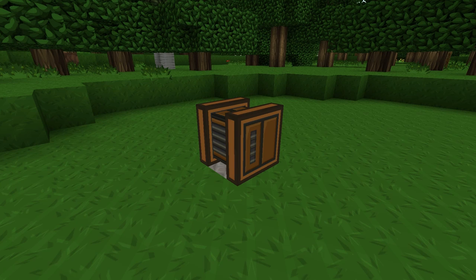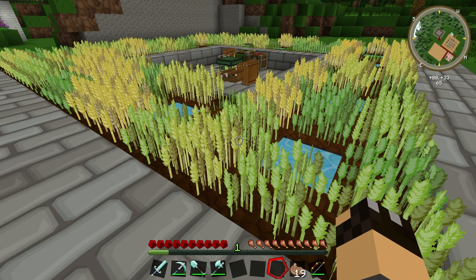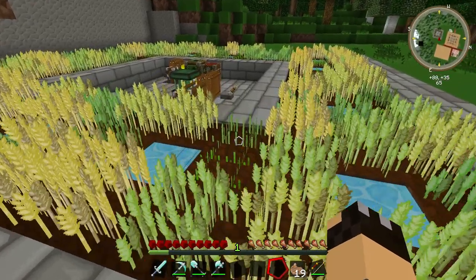Before I show you how to build the Moistener there are a couple of other things I'd like you to see. This is my wheat farm. For those of you who watched the video last time with the peat bog, you'll notice the layout of this farm is very similar, and that's because it works in exactly the same way.